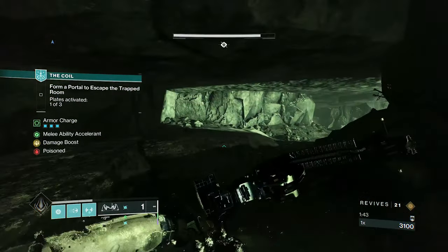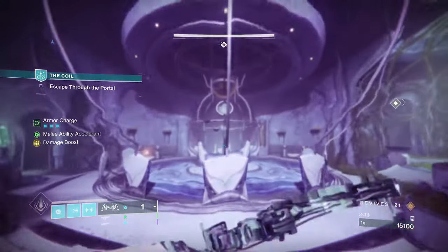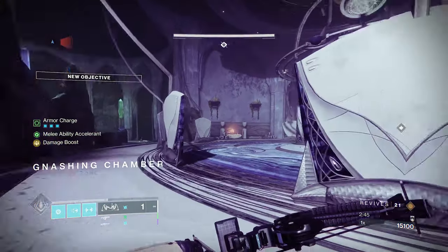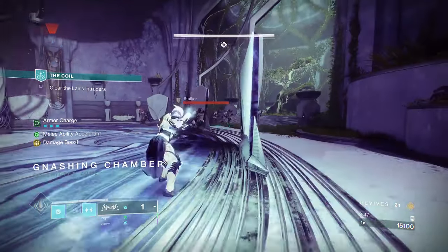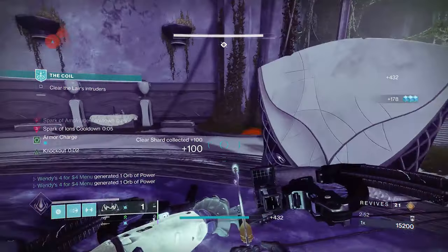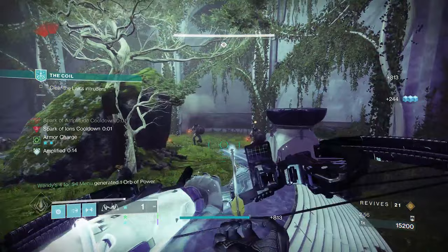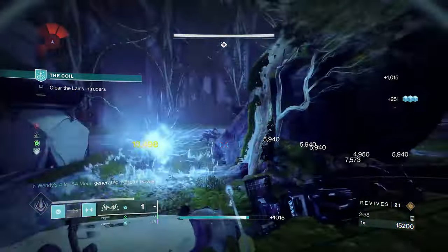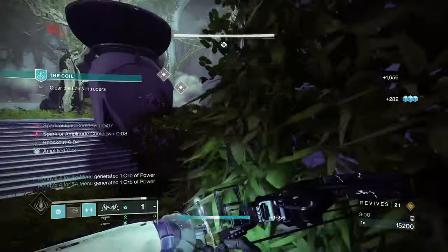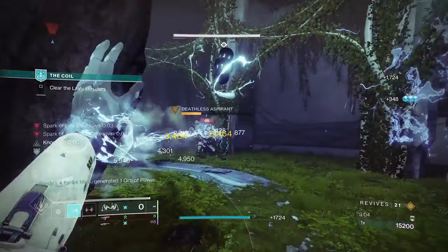Let's get into it. We'll start with the weapons first before the abilities, as this build is pretty flexible with weapons. I would recommend your favorite arc weapon to pair with this — Aikolos SMG, Riskrunner, Trinity Ghoul, whatever you please. I actually pulled out a Trinity Ghoul to try it out. You don't necessarily need to run Volt Shot on your weapons, as this build is more focused on the melee. Heck, run any weapon you want and swap out the Siphon mod on the helmet.